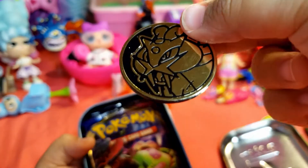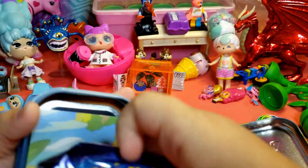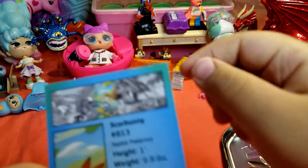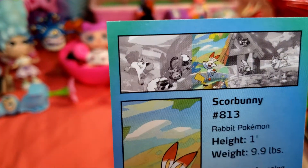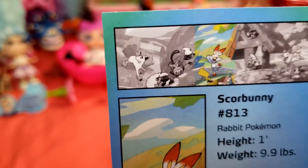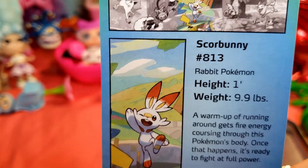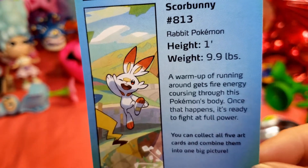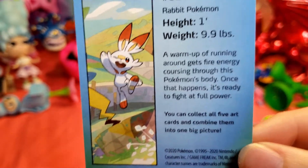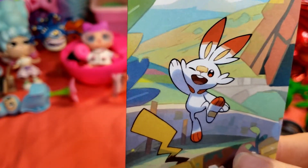Oh, that's a Raikou! It's a Raikou. I'm surprised you remember him. The same one as last time. Yeah, and there's your Scorbunny card. Only one more piece to put those guys together. So it looks like we have to look for a Grookey box next, and we can put them together. Scorbunny, the Rabbit Pokémon — he's one foot tall, weighs 10 pounds. A warm-up of running around gets fire energy coursing through this Pokémon's body. Once that happens, it's ready to fight at full power. That is pretty cool. He looks really cute.